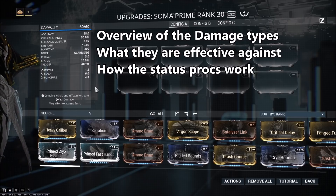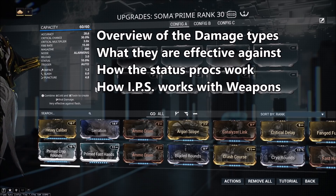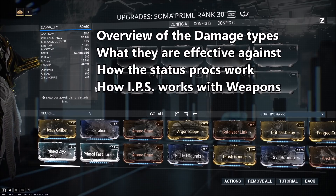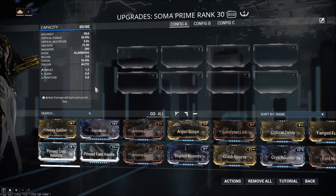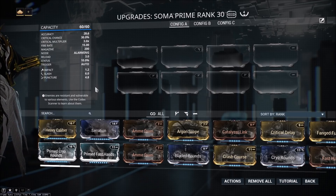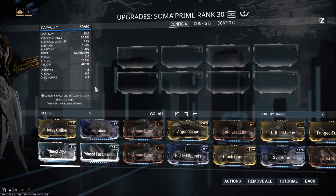I'll also be going into how they affect weapons at the end of the video. The main reason you're going to be modding for a damage type is because of the status proc it causes. Some damage procs are more apparent than others, and the more apparent ones are typically the elemental procs. But if you don't know what the status procs do, it can be hard to understand why they're useful and when to use them. And as for the physical damage procs, there's one that's clearly better than the others, and that's Slash.